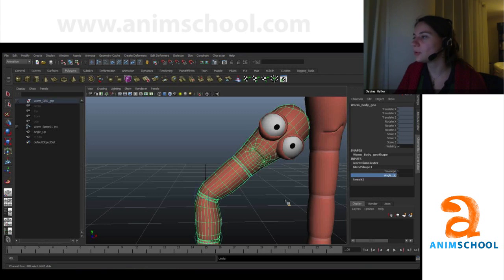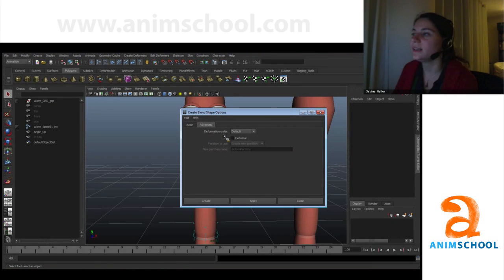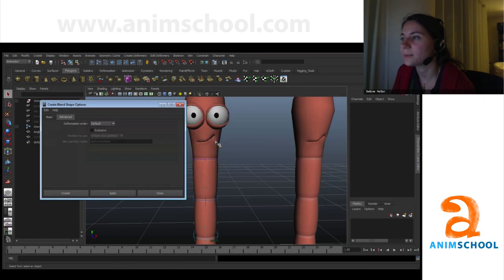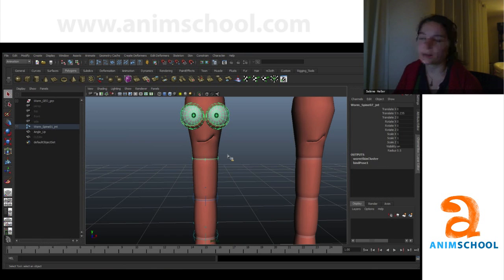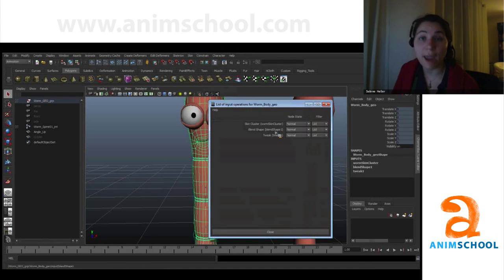If you create your blend shape in advance, you can already specify the order you want. The default, as you could see, was not working, but you can set it to 'front of chain,' which places it at the front of the deformation order chain and gives you the correct result. I could do the same thing and set it to front of chain, but most of the time you don't check those settings, so the only way to fix it is here in All Inputs using middle mouse drag — don't forget, middle mouse drag.